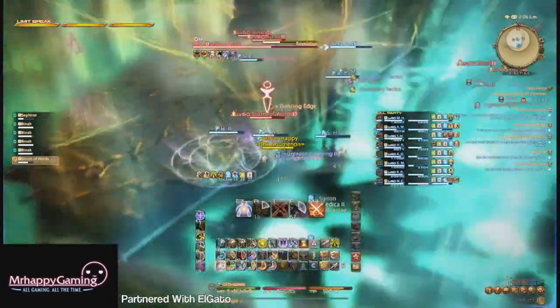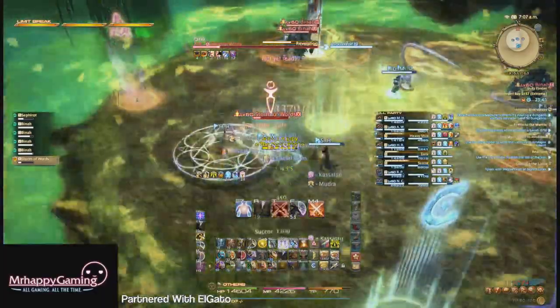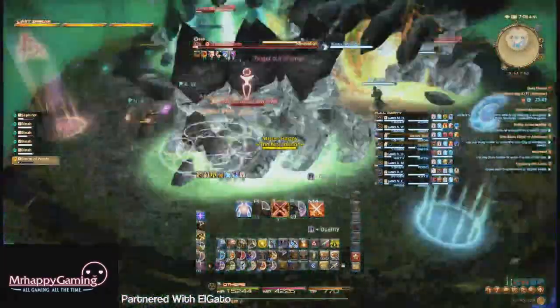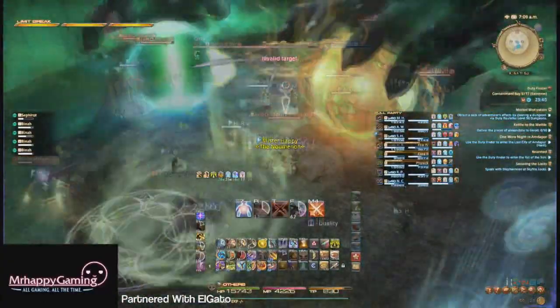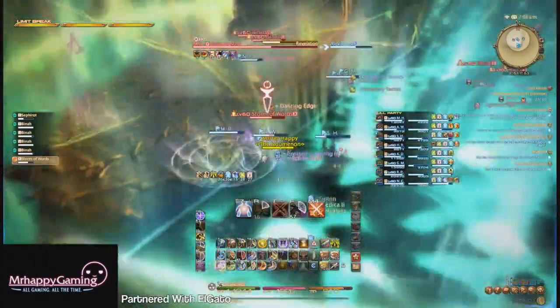Each tank should pick up two Binahs each while all the DPS focus on the Storm of Words. It pretty much just needs to die before it finishes casting Revelation, or it's a wipe. After that, the boss is going to do a few mechanics back-to-back-to-back, starting with a raid AoE.